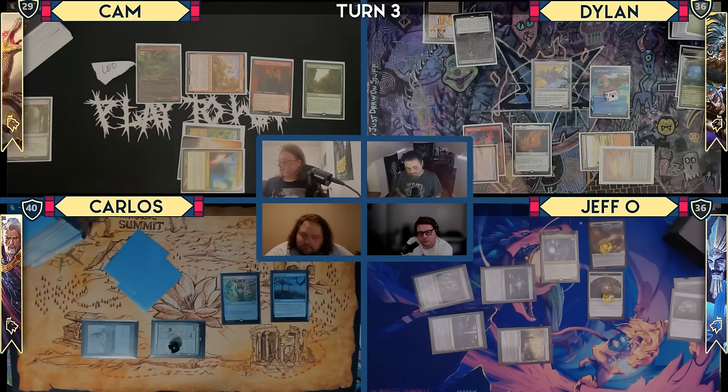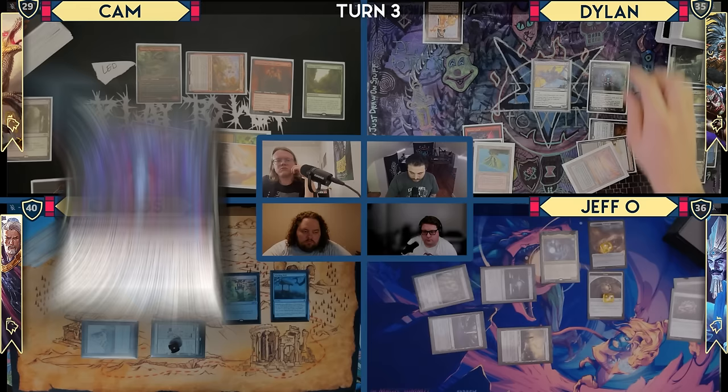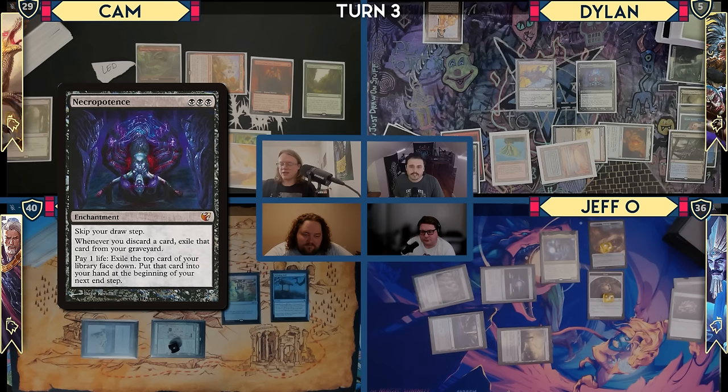Untap, upkeep — I'm going to let the fish die. I'll draw for turn, play Polluted Delta, crack it, go to 35, find Volcanic Island, and cast Necropotence. I'm going to spend 30 life. I smell a Born Upon the Wind incoming.